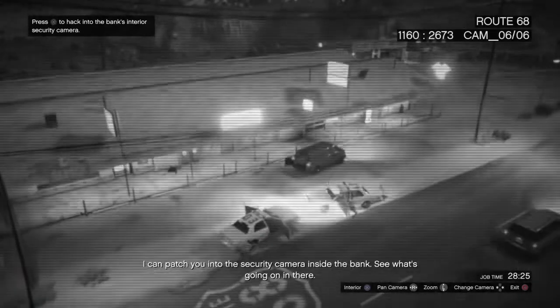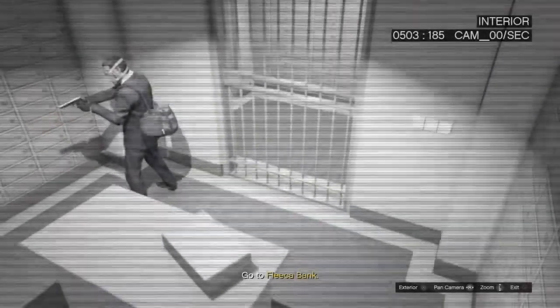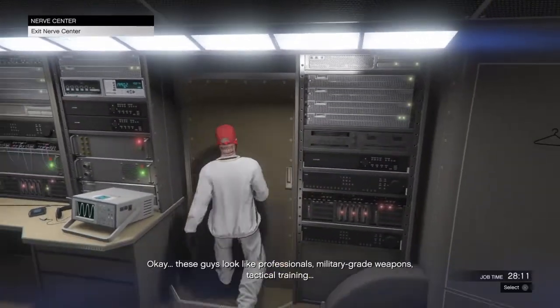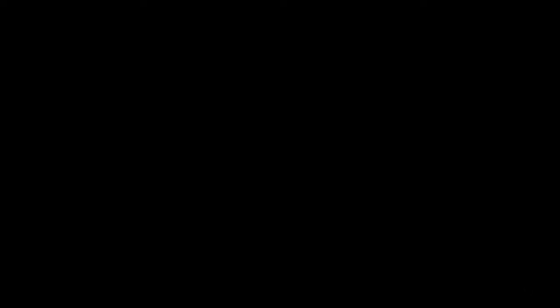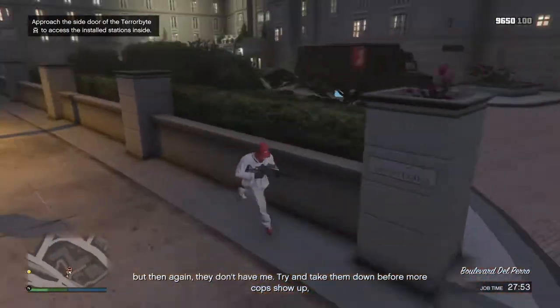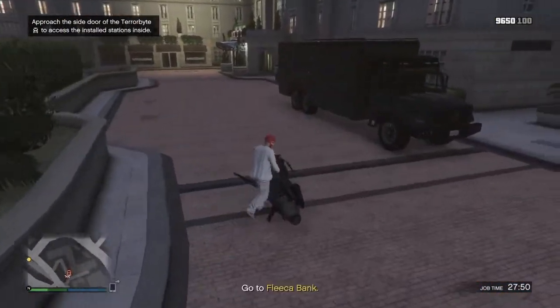Check the interior — you're going to see somebody aiming a gun at somebody. You don't have to watch it, just back out before he shoots. We've seen him shoot, so now what you want to do is get out of your Terrorbyte. We're going to get on your Oppressor, your helicopter, whatever it is that you have — that I told you you need to have from the get-go. Me, I'm using my Oppressor.